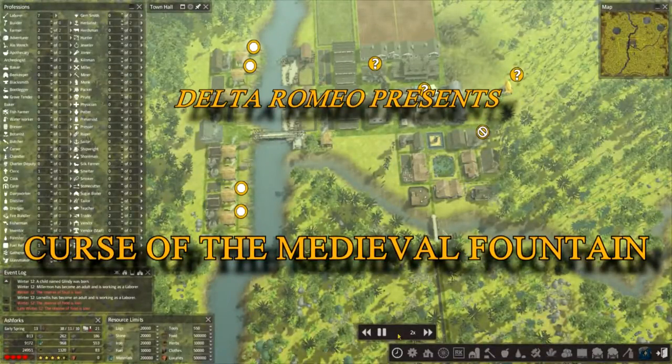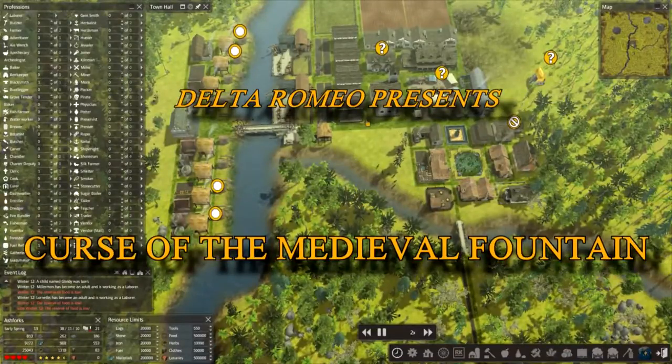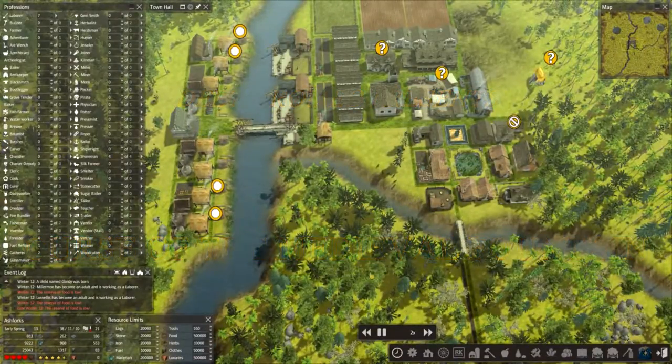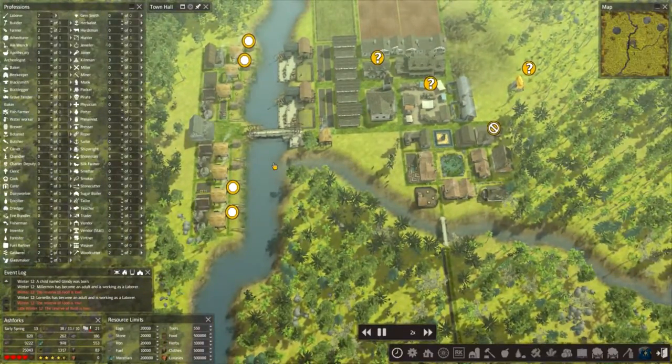Welcome back to the Ash Fork Settlement. Today's episode will be discussing Murray. Murray is the settlement chief — he's the guy who brought everyone over 12, 13 years ago to start building this settlement in this particular land.